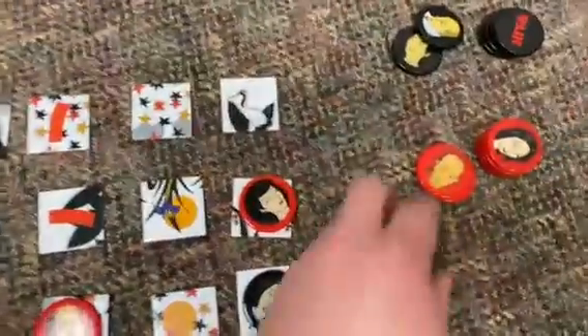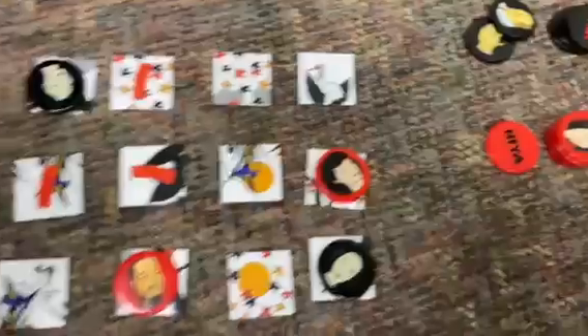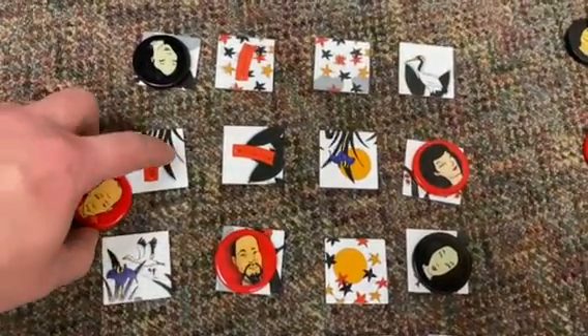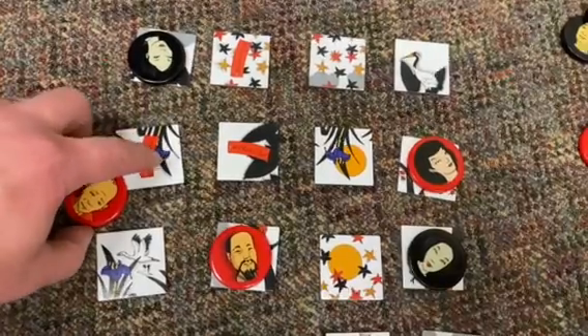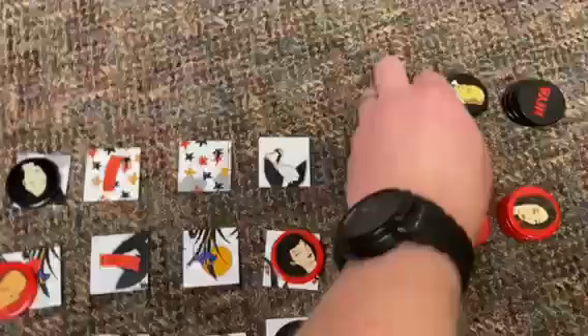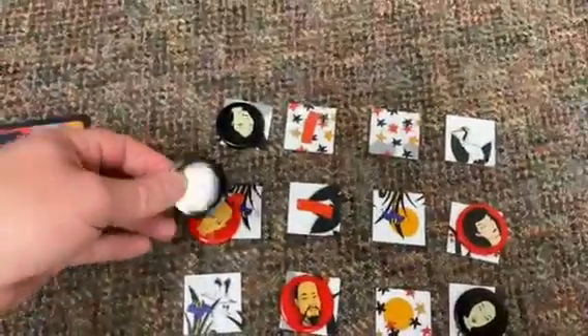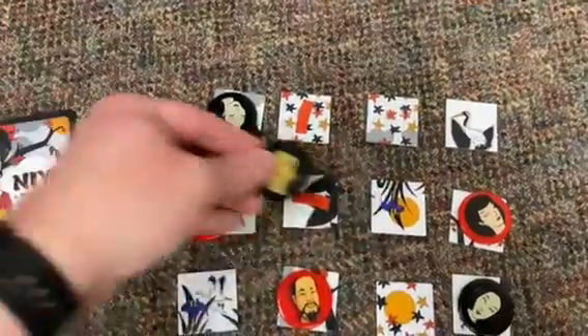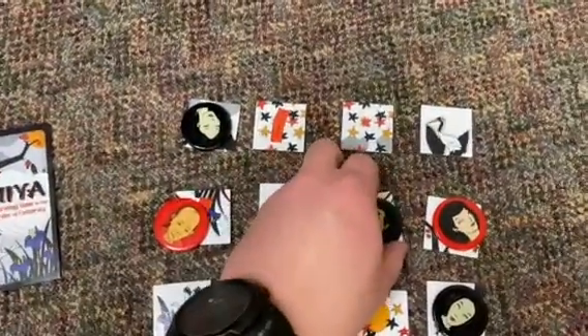The way Nia works is very simple. You are going to take one of your pieces and put it on the board somewhere. When you do that, you're covering up two different kinds of things — so this is a banner, and this is a flower. The next person, the person in black, has to place theirs on something that has either a banner or a flower. And so they put theirs right there.